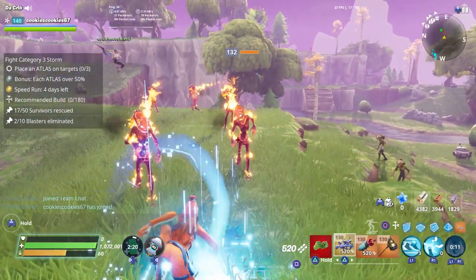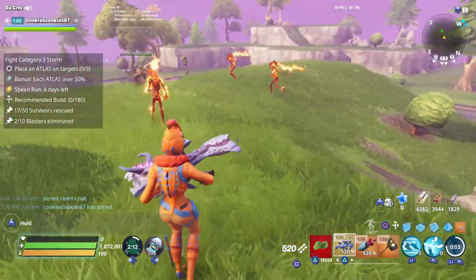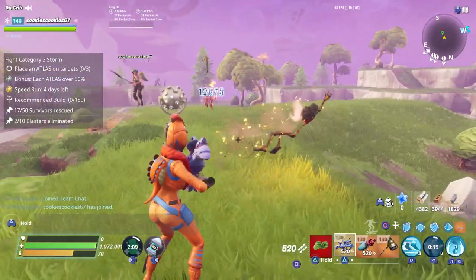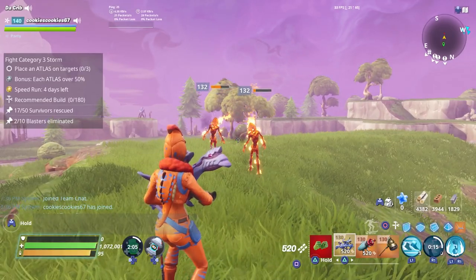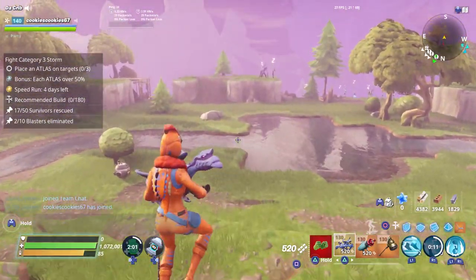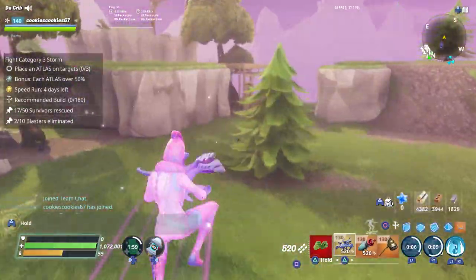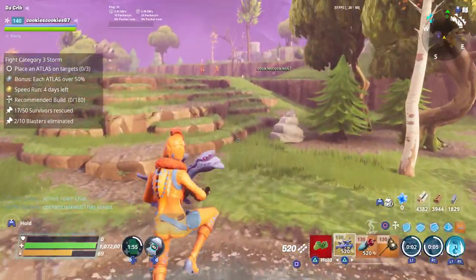Speaking of her abilities: she has seismic smash, which uses 40 energy and has an 11-second cooldown. She also has shock tower, which uses 30 energy and has a 20-second cooldown — it can stun enemies and lasts about three and a half seconds. And she has three phase shift charges, each using 15 energy with an 8-second cooldown on our current loadout.